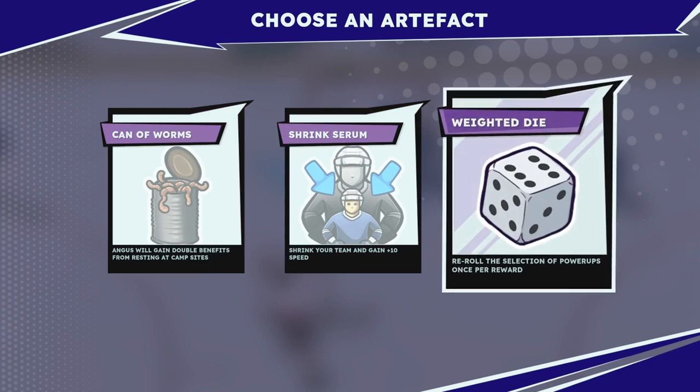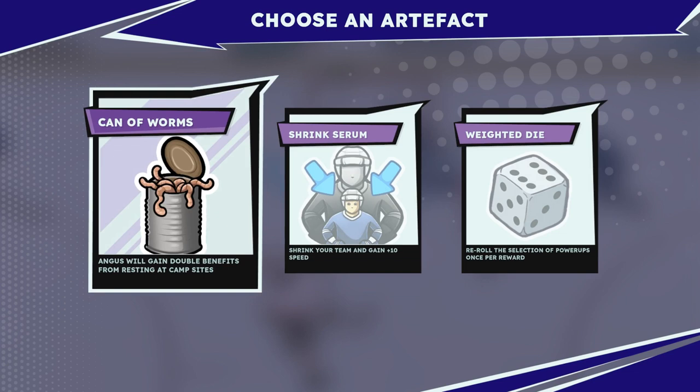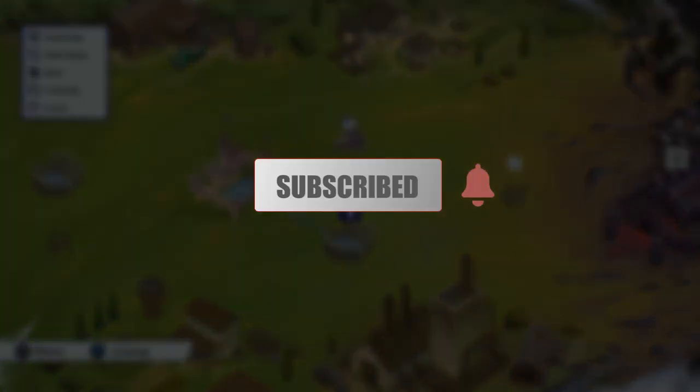Post-game rewards: Way to Die — reroll the selection of power-ups once per reward, I don't really care about that. Can of Worms — Angus will gain double benefits from resting at campsites, that's not bad. Or Shrink Your Team and gain plus 10 speed. I kind of want the speed if we can just skate right past their defensemen every time — going to go for the shrink serum. And I think we'll end the episode there. Thanks for watching guys, we'll carry on in the next episode and make it to the next boss. If you enjoyed watching, remember to like, comment, and subscribe!